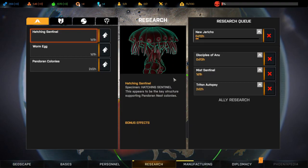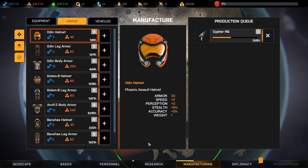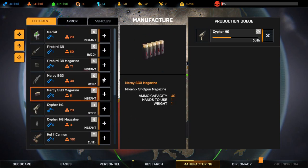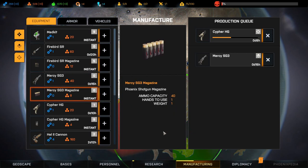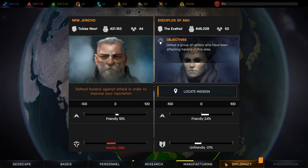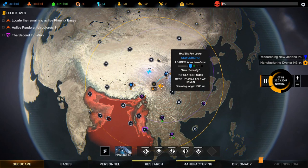Let's have a look at our research — what are we researching? New Jericho, and then we'll research Disciples of Anu, Miss Sentinels, and Triton autopsy. We're manufacturing a Cypher — not exactly sure why, but it's fine. I think I do want to manufacture another Mercy. Our diplomacy mission we should do next, but first we'll heal up and rest up.